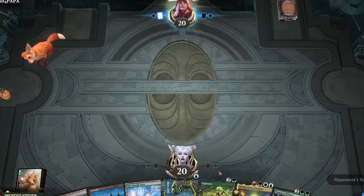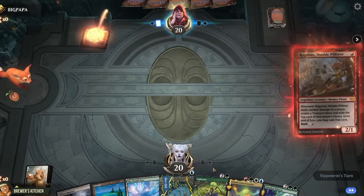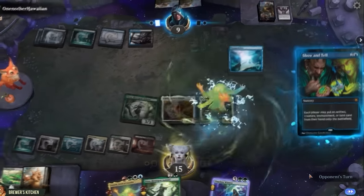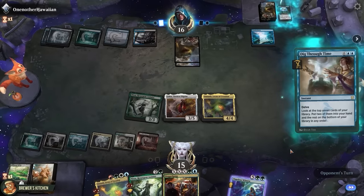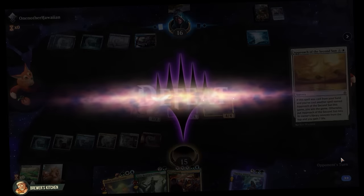Now you might have noticed that we play fetch lands today, so we need to play the Timeless format. That means sometimes you just run into a turn 1 Ragavan, or a Dark Ritual into Necropotence, or Show and Tell into Omniscience, Mastermind's Acquisition for Approach of the Second Sun, Dig Through Time, and the second Approach to win the game. And there's nothing we can do about this.